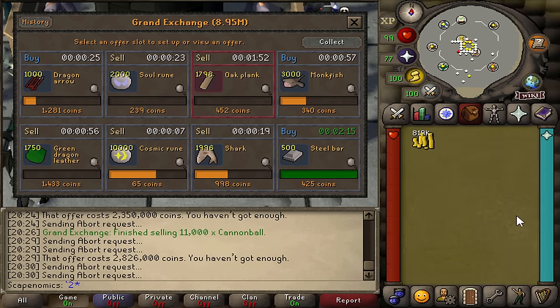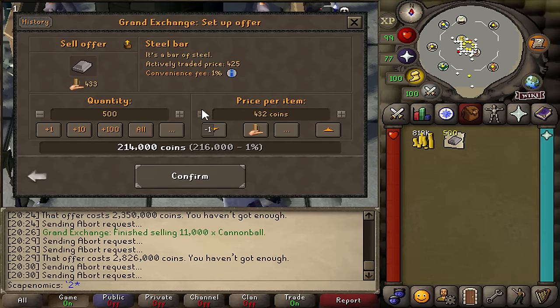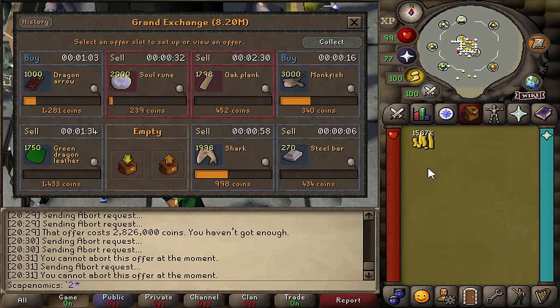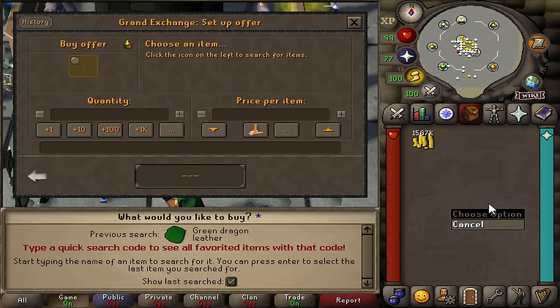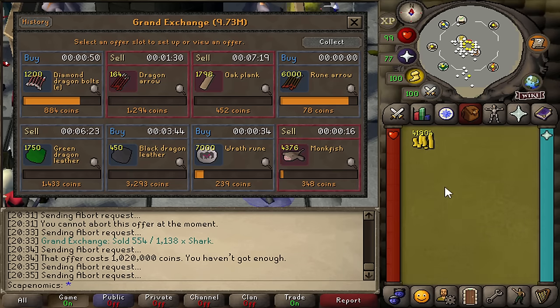Out of all the flips so far, the only one not really working out is these oak planks — they're fluctuating a lot in price with around 20 GP swings, which isn't super normal for oak planks — we just got unlucky there. But as you can see, we're still making a good bit of profit based on all the other flips. It just goes to show how important it is to list multiple items and spread your cash stack around a bunch of different item slots — it makes your profit a lot safer. Here's an example on the soul runes where the margin moved not in our favor, but it ended up selling after only 3 minutes and 30 seconds. These margins listed on price websites don't mean everything — they're just a good guideline. Build out that flipping list, it makes a huge difference.